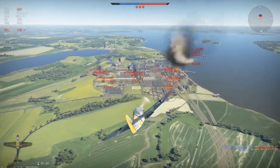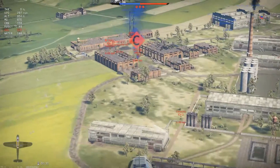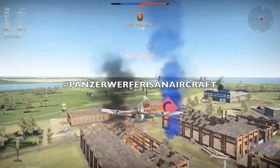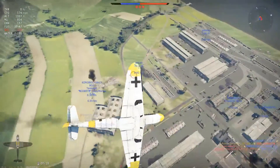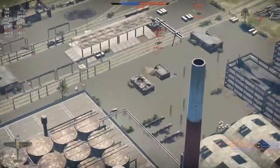In an earlier battle I actually spotted a Crusader Mark 2 that I couldn't kill. I saw it was at point A pushing towards our spawn, so using that information I went over to A and spotted it for my teammates, who took it down in a matter of seconds.